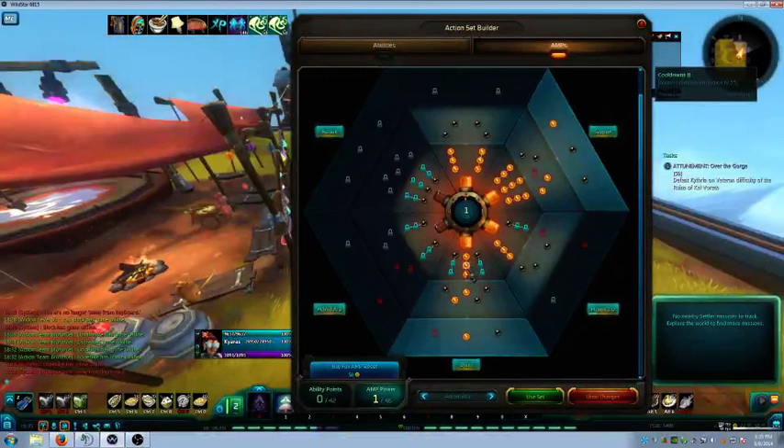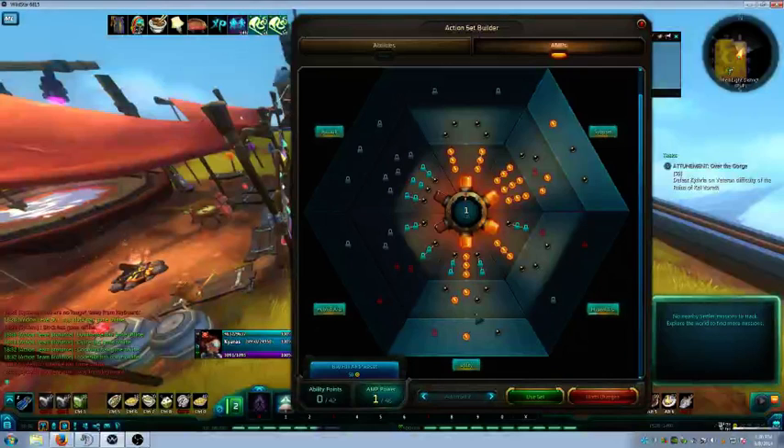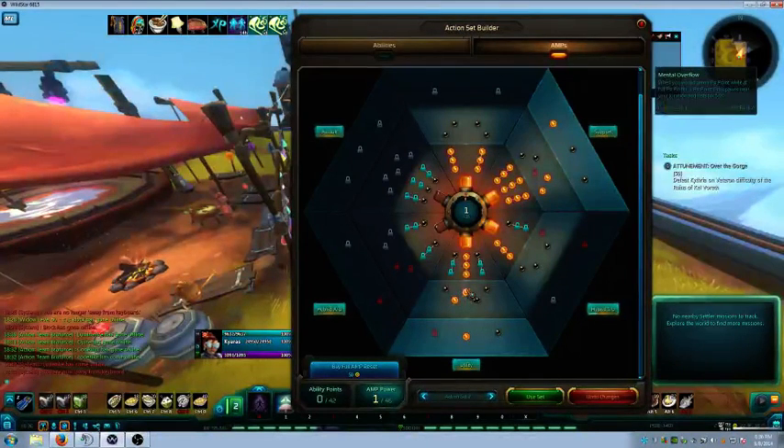To get down to Fixation I took Cooldown Reduction at 15%. I also took Mental Overflow - when you're at full five Psi points it spawns an extra orb next to you. You can walk over the orb after using your finisher to get an extra Psi point for free. Since my only finisher is Reverie and I save it for when the group really needs it, I see that orb pop up a lot. It's nice because it gives you the possibility of having one extra Psi point after using a finisher.